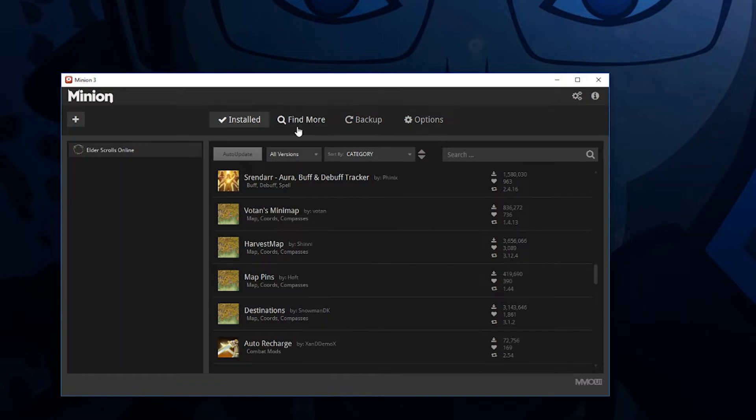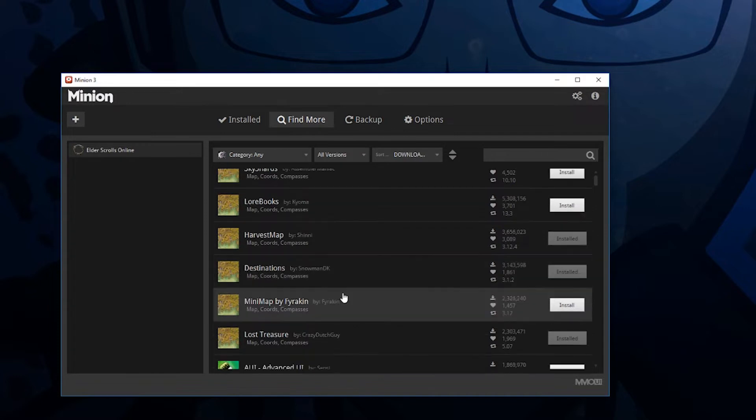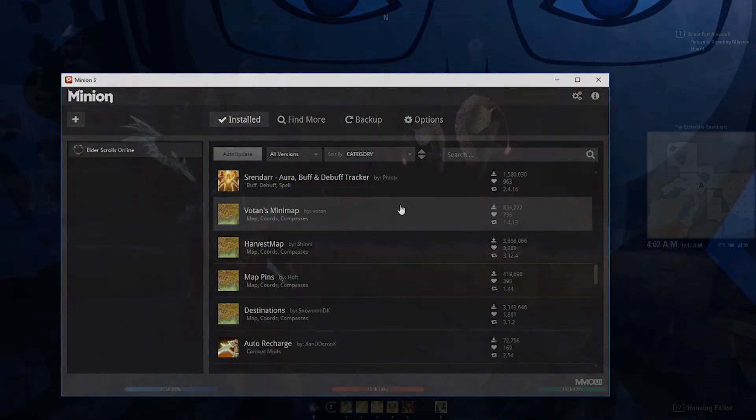As a reminder, you simply go to the Find More tab within Minion and search out the add-on. As you can see right here, some of the top installed add-ons are actually the ones we're working with, including Harvest Maps and Destination. I hope you find these very useful — let me know what you think in the comments below if you have another map add-on that you prefer and would like to see me spotlight in the future.